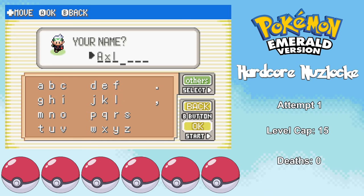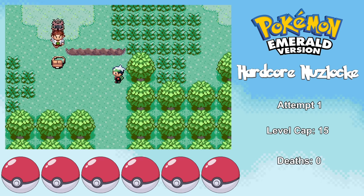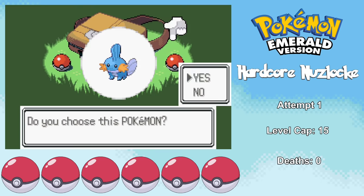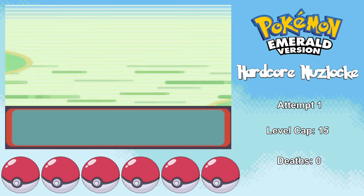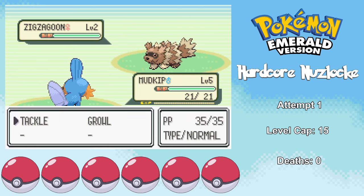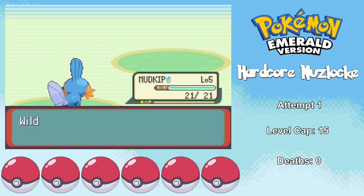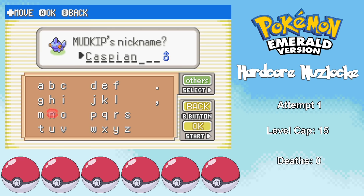After giving myself the name Axel, my adventure starts with me being put in the back of a truck by my mom. I then hear Professor Birch screaming outside — it turns out he's being attacked by a wild Zigzagoon. I decide to help him out, which gives me my first Pokemon, and since we're using water types, of course I pick Mudkip. The Zigzagoon goes down after a few tackles, and I name my Mudkip Caspian, after the Caspian Sea.